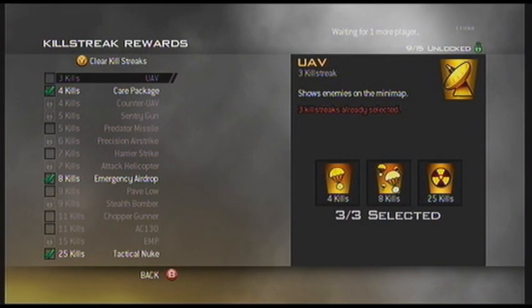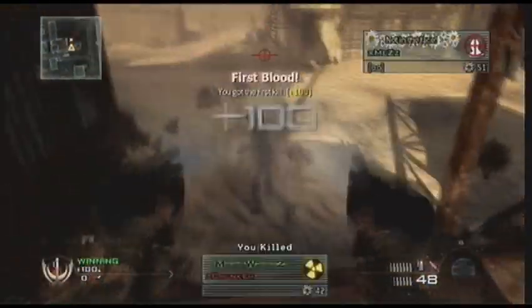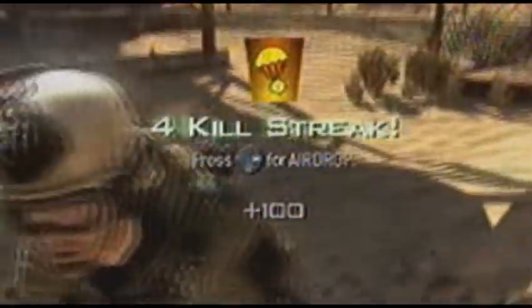Hello everyone, Mez here bringing you a quick glitch tutorial. This one is about how to get unlimited care packages — or emergency airdrops — whatever you want to call them, the air container care package kind of thing. Here you see me getting the four killstreak, because I'm doing it the quickest way for the airdrop.